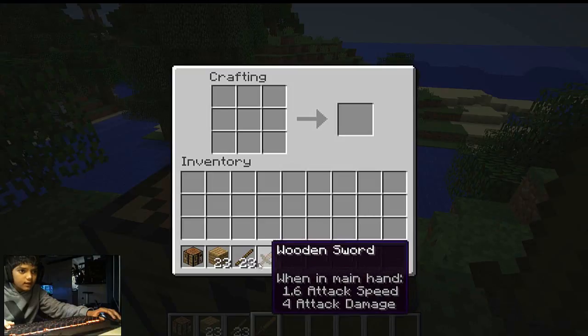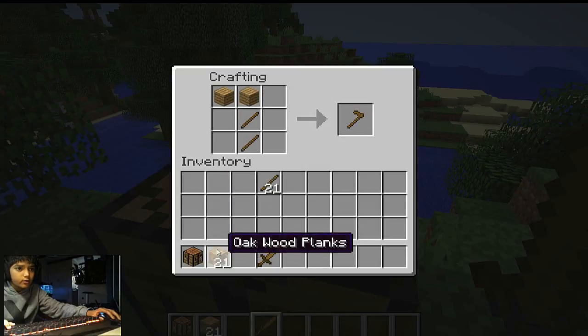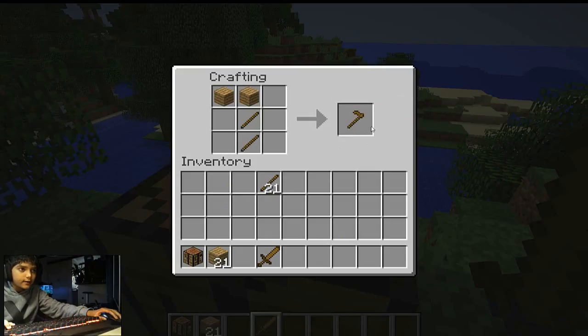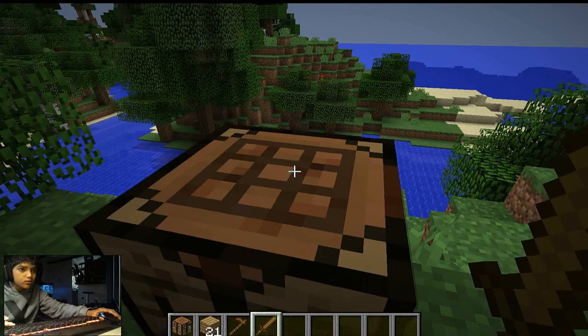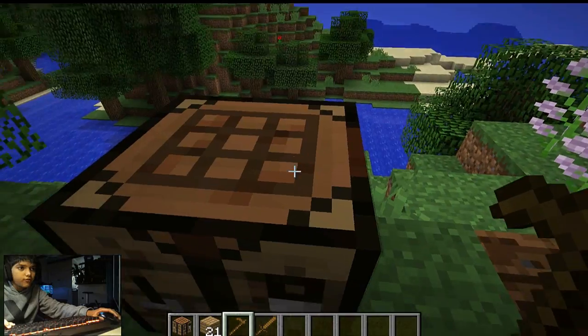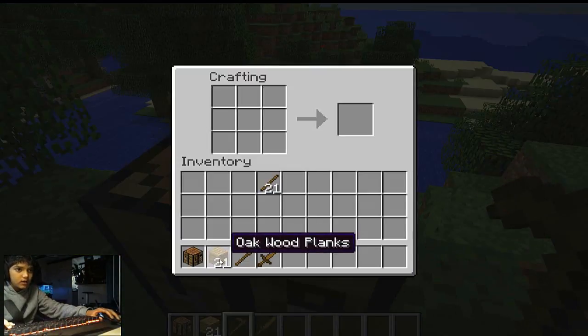Open the crafting table and get some sticks. Put one stick here and here, then get your oak wood planks and put some here and here — this is called a hoe. A wooden hoe is usually used for farming so you can farm crops.